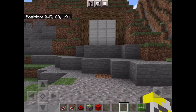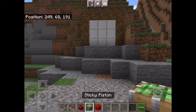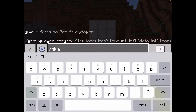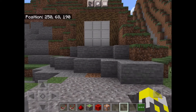So these are the items that you're going to need: a repeater, a comparator, some redstone dust, a sticky piston, and a block of redstone. And then you also are going to need to go into chat and type slash give @s command_block. You have to make sure you have cheats enabled in this world, so now you have a command block.